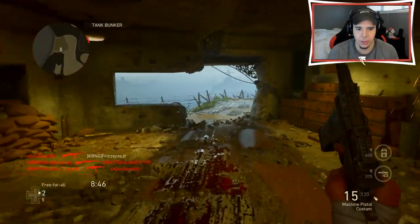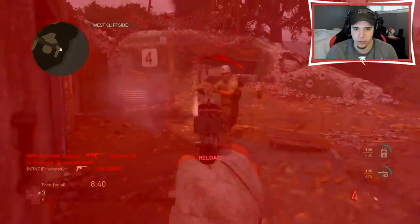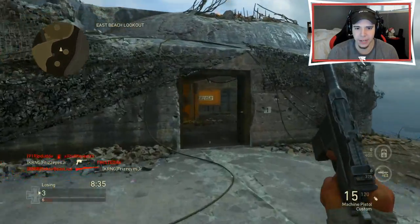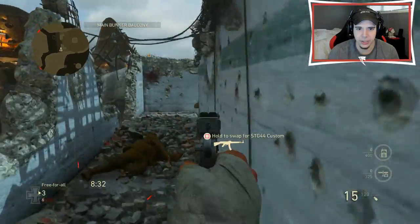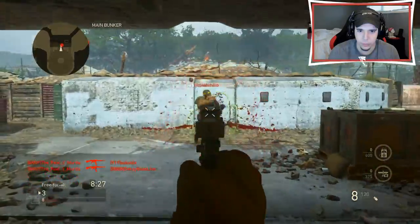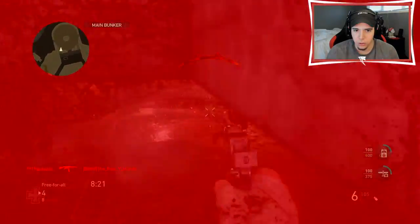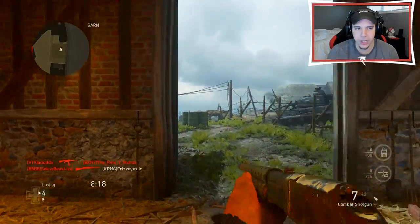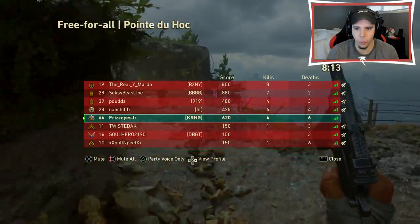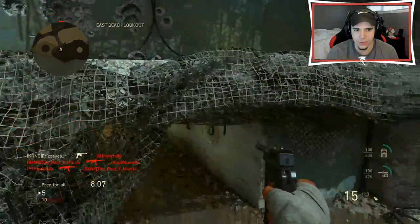I'm really curious — if you could put multiple attachments on secondary weapons, because I only have extended mags on. This thing shoots so fast, but I wish I could put like advanced rifling on, dual wield, all that kind of good stuff — that would do so well. Right now we're four and six. This thing is so, so good, it's honestly ridiculous.